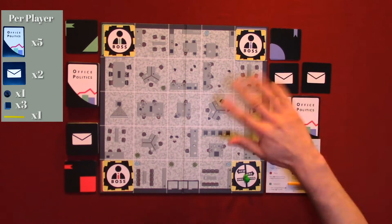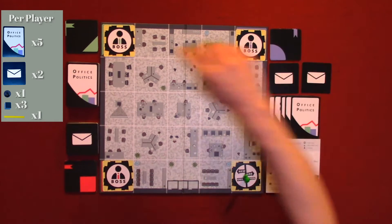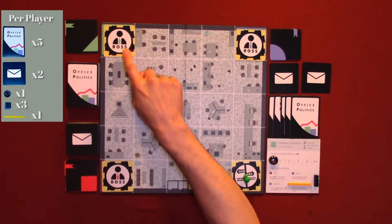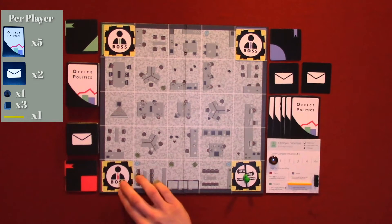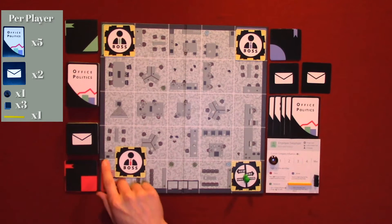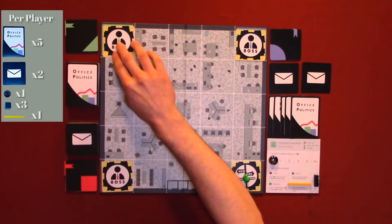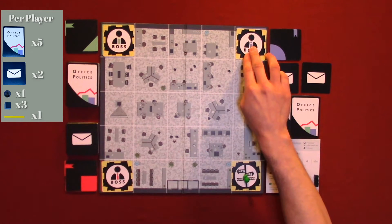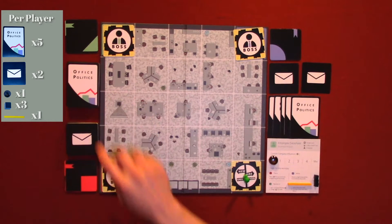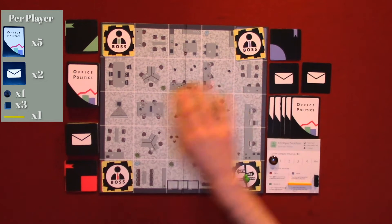This is how you set up the board too. You put each one of these cards next to the color — which is red, green, purple — and each one has a little line that indicates what color they should be placed in. You put your office politics cards right there, your project cards, and that's pretty much how you set up the board.